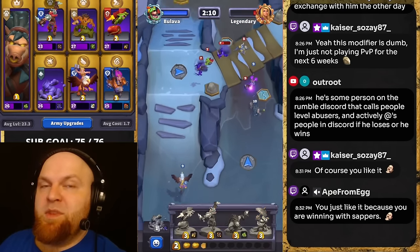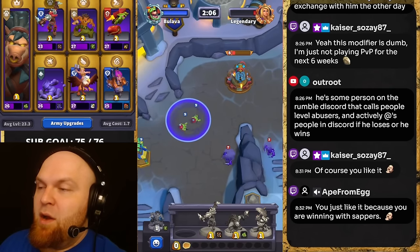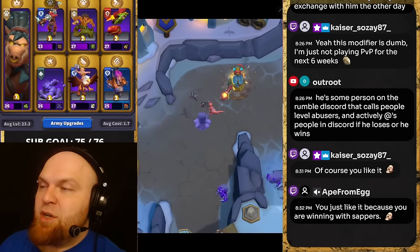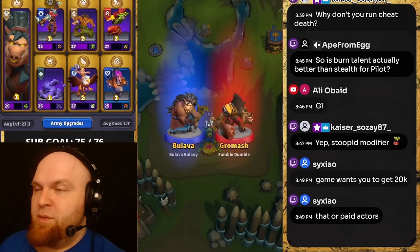By the way, smoke bomb with movement speed also increases the animation speed of the charge. So when they're here and you go like this, they charge — and that charge speed is also 50% faster. Keep that in mind.